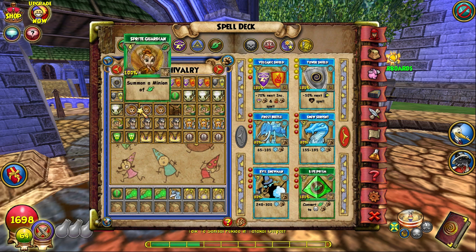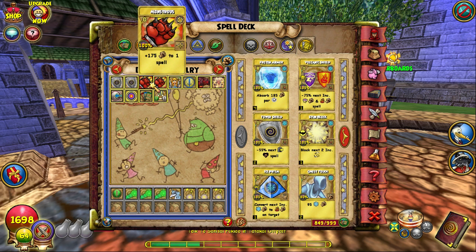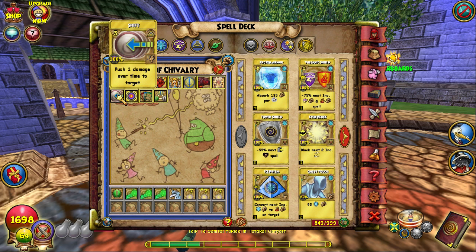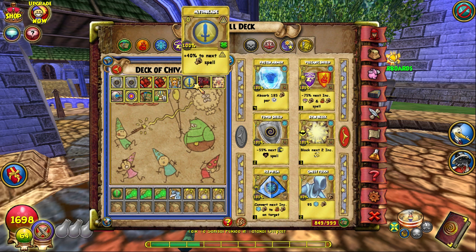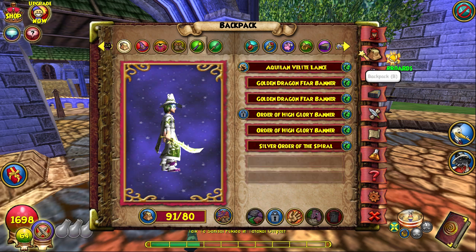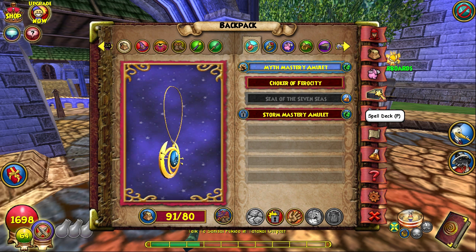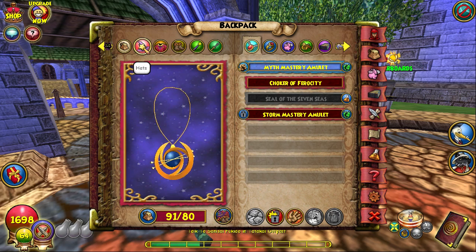Down here I have three storm wands, three life wands, a life blade, and a unicorn — feel free to pause and screenshot that. For my treasure cards I have two tower shields, two monstrous for enchanting luminous weaver or keeper of the flame, one enchanted seraph, one myth blade, an orthorist, a shatter, a shift — useful since you go against a lot of people with overtime spells — one infallible, one reshuffle just in case, and one spirit blade. I have myth hits because I have the myth mastery amulet, which is very helpful for life since you don't get many hit spells. I also have storm mastery but I'm sticking with myth mastery.